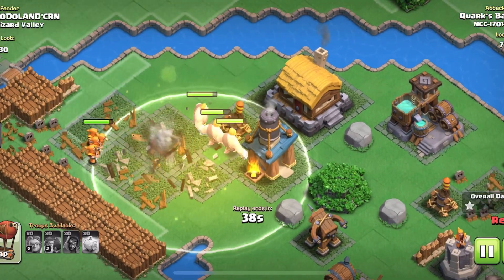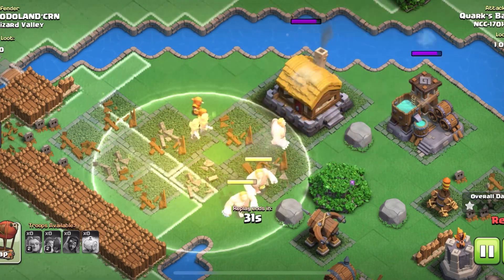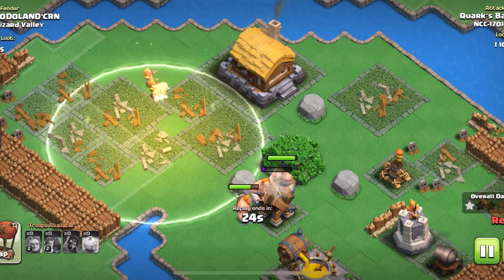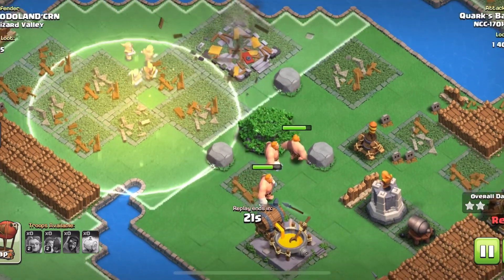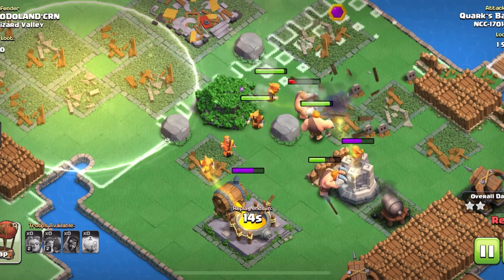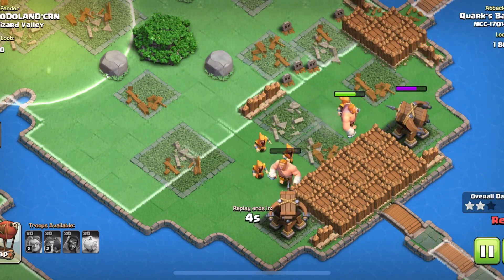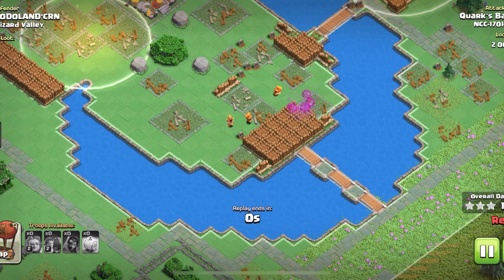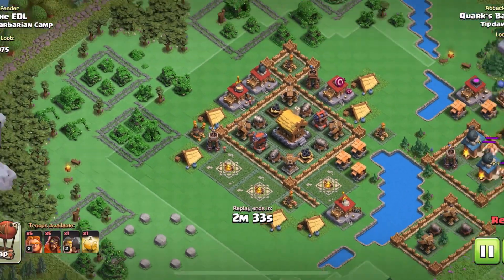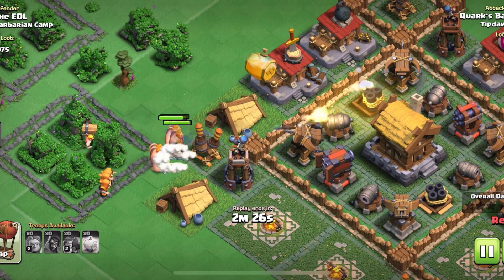Another thing that can be really dangerous about Wizard Valley are those cannon carts. Make sure that when you're putting your super giants and super wiz down, you take those into account — cannon carts can completely obliterate your super wiz very quickly. Make sure those cannon carts target your super giants while the super wiz come in behind and destroy them. And if you're base building for Wizard Valley, make sure your defenses and regular buildings are separated, so those super wiz won't walk out ahead of your super giants and all get killed.